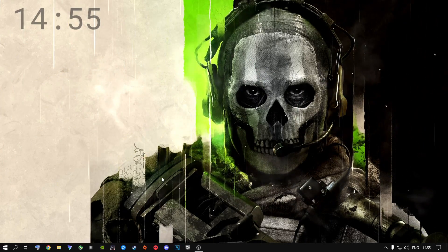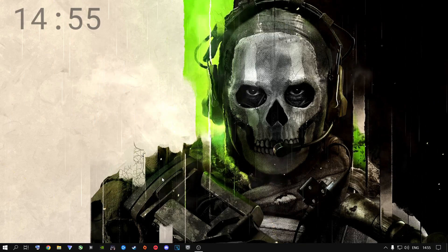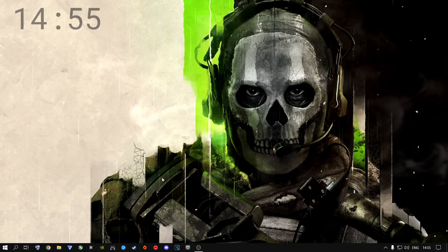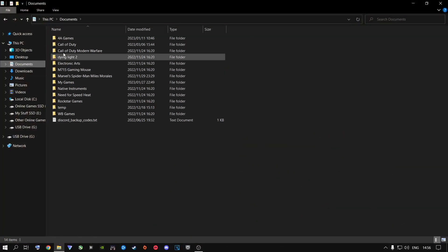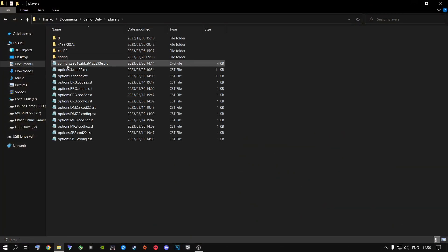Now, to get to the sweet spot of Call of Duty's config file, where you can basically get up to 30 FPS more just by changing this one option — you're going to go to your file explorer, go to Documents, go to Call of Duty, go to Players, and then open that file. Something I want to point out before I get inside this config file: my FPS while I was recording — I was using GeForce Experience to record, and it does eat a little bit of FPS.